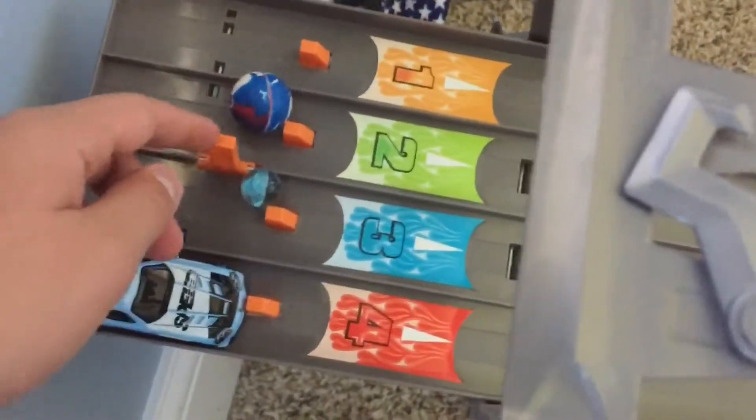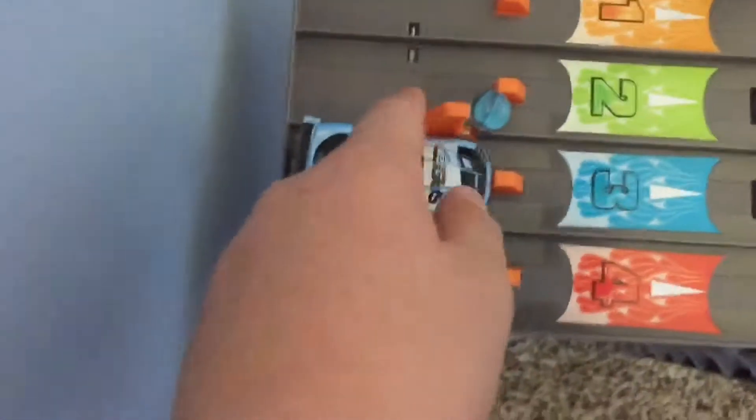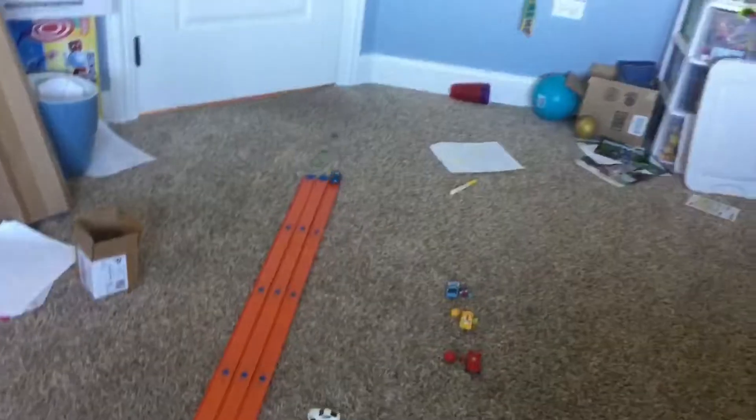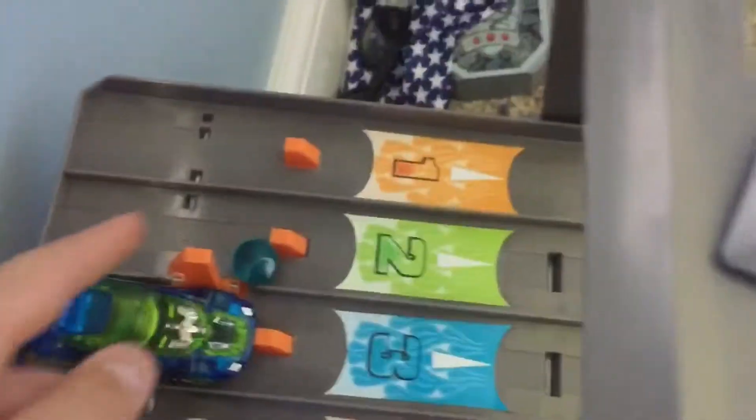Now we head to the light blue group. Here we go — it's the marble, and the Bouncy Ball's coming in second, crushing the car. A bad race from him. And the Bouncy Ball again in second, and the marble in first — I guess it's just a bad car. And now after this round, marbles have the lead. The marble pulls ahead and the Bouncy Ball pulls ahead of this car again. Another car failing.